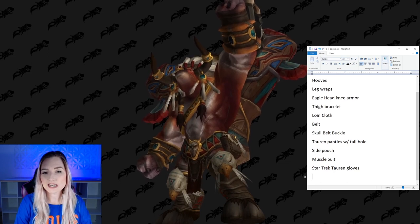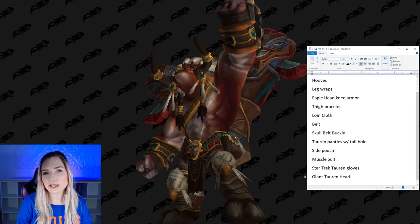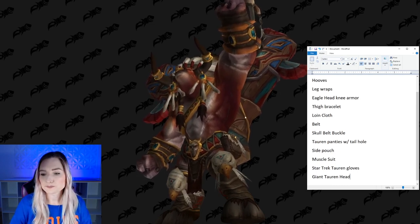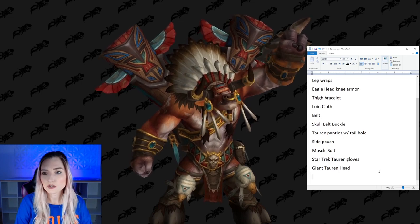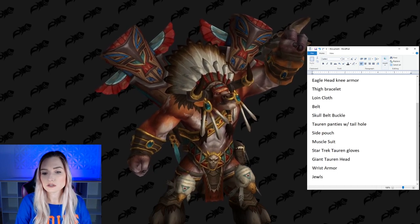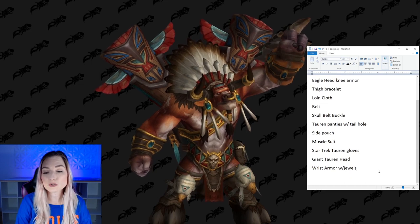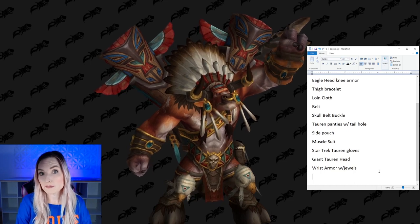We're also going to need a massive head — a giant Tauren head. I'm not going to do prosthetics this time like I did when I made Garrosh Hellscream. This is going to be a full mascot suit style head, but cooler. Also, we need wrist armor with jewels. That's important to note because you're going to have to be resin casting, or you have to buy the jewels somewhere. If the jewels are a specific shape, you might even need to sculpt them, mold them, and then cast them.